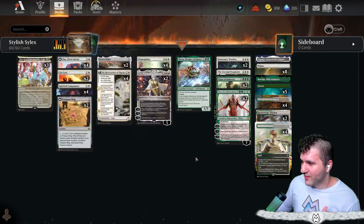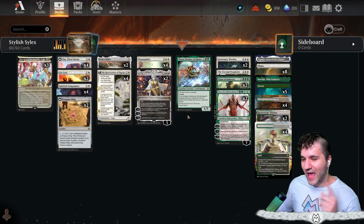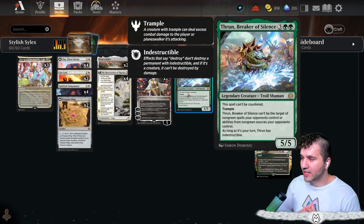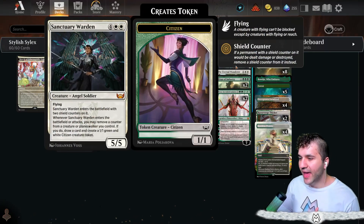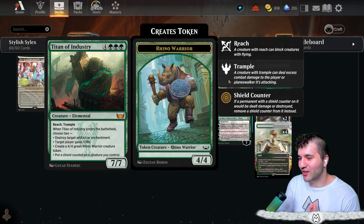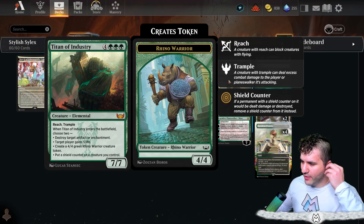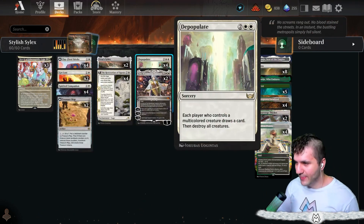What's kind of the theme here? I am not running Sunfall. Why? Because I'm running a Throne, which is only indestructible on our turn. Also, we have Shield Counters. The Sanctuary Warden enters the battlefield with two Shield Counters on it. When you exile, the Shield Counters are no use. Titan of Industry also gives a Shield Counter and has different things we can do. With the Shield Counters, that is why we're running Depopulate.